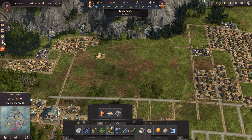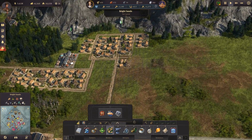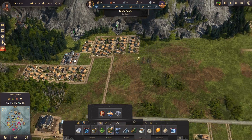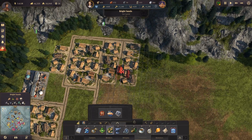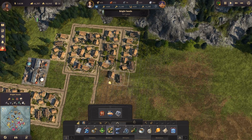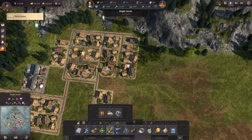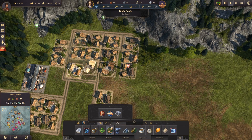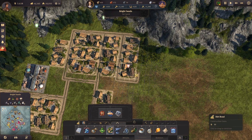All right, there we go. I want to build the farmers probably a little bit more over here and do kind of smaller neighborhoods — something to make it look a little different. Let's see what we got here — I think we'll reorganize them in a neighborhood like this.